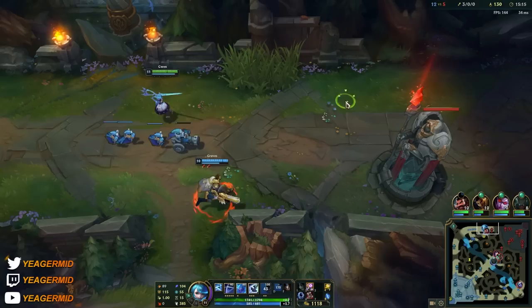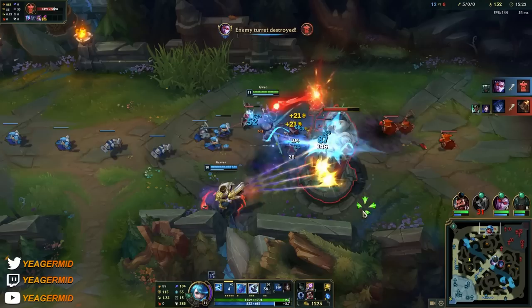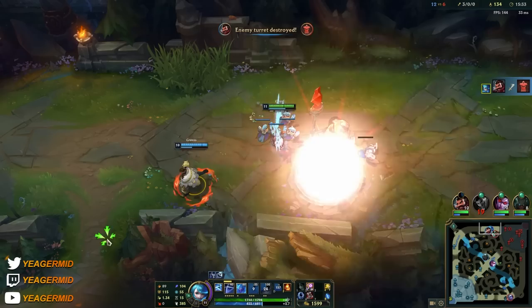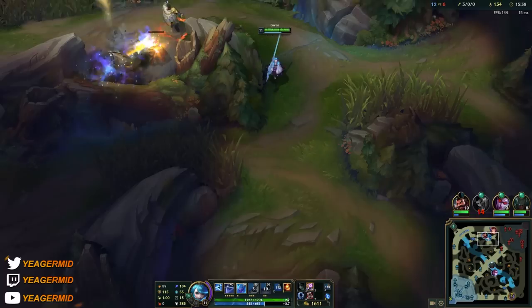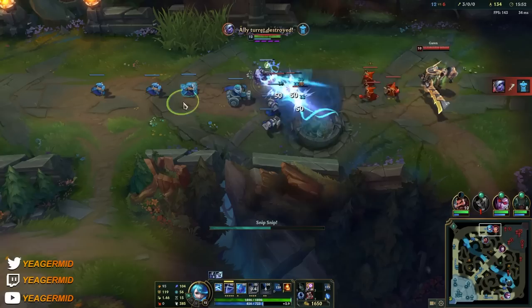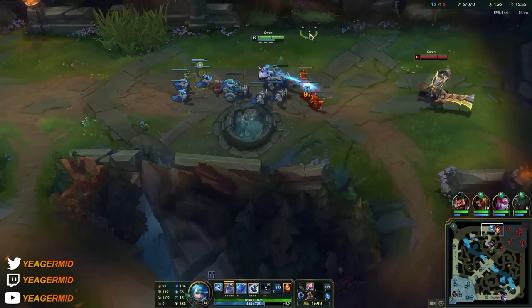First tower down — mid game has started. You want to be split pushing as much as possible because that's where she's best. She can also team fight with the W, but split pushing is a lot better. That's kind of the point with these champions like Fiora, Jax, and Gwen — you want to spend as much time as possible in the side lanes because they can destroy people in 1v1s, 1v2s, and 1v3s. They're not that strong in team fights. Their objective is to split push.